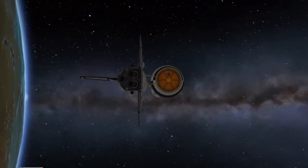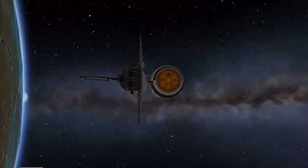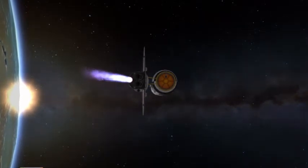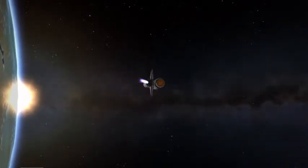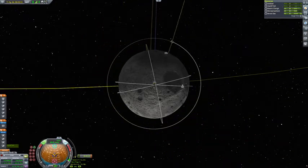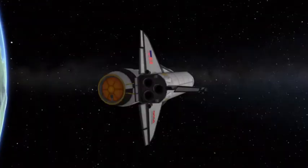Three, two, one — translunar injection, go! What you're seeing here is I'm only using one engine, because it makes sense that they would only want to modify as few engines as possible, and that one lines up the best with the center of mass. Big shocker there. And there we have fuel tank separation and payload bay doors opening.